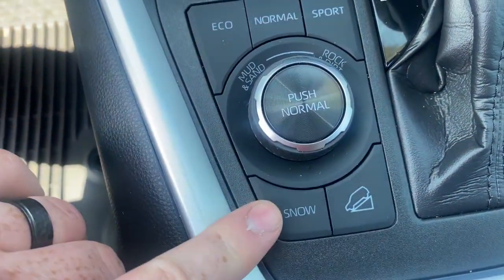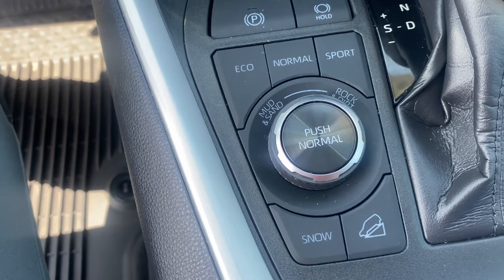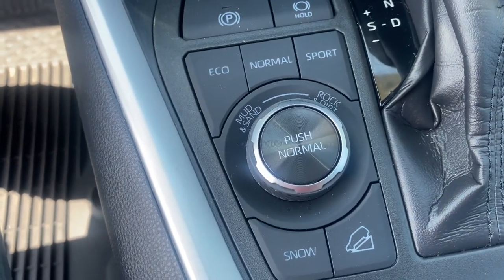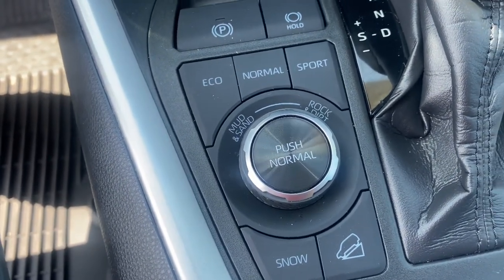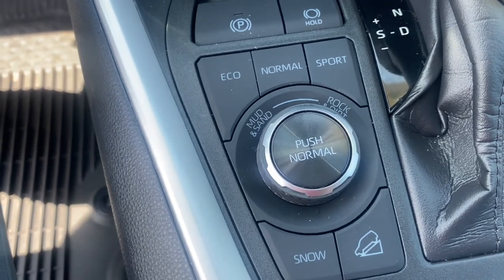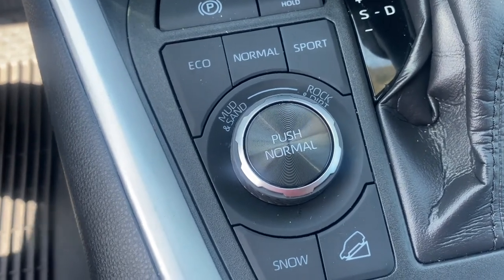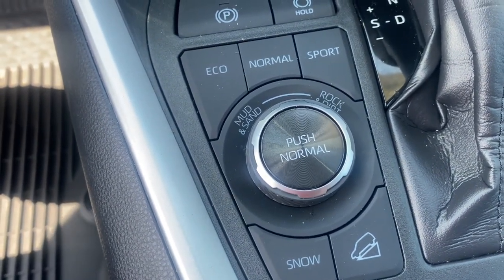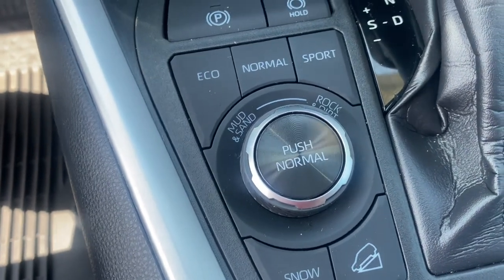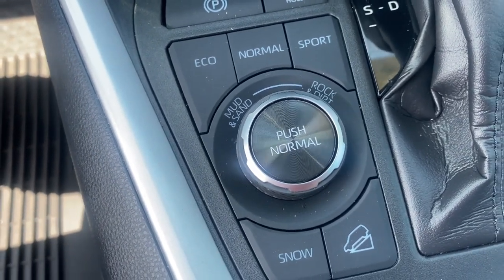Snow mode does exactly what you think — it tells the all-wheel drive system to be engaged a lot more often so that you're driving safer when there is snow. Then there's mud and sand, and rock and dirt. Mud and sand is going to slow the vehicle down a bit because there's more stickiness in the material you're driving through. Rock and dirt is harder, so there's going to be more traction than in mud and sand. It basically changes your suspension, steering, and how much the wheels will slip, depending on what mode you're in.